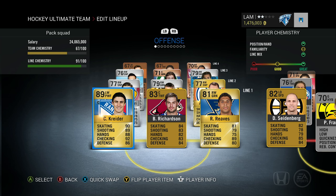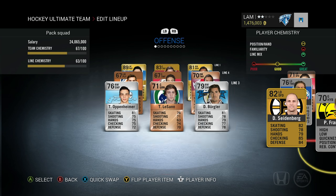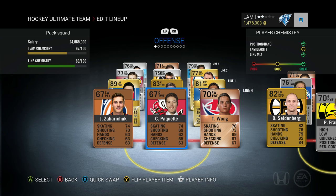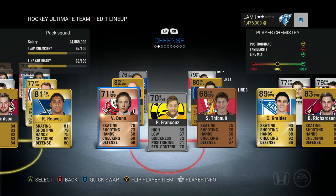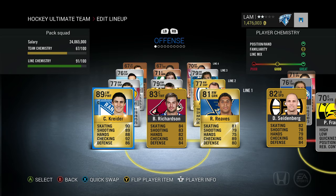The team is fully built. On the first line: Reeves, Richardson, and Kreider — used the captain card on him, making him 89 overall. Second line: Lamasari, Hoffman, and Slepishev. Third line: Burglar, Lasson, and Oppenheimer. Fourth line: Saharachuk, Paquette, and Wong. Defense: Seidenberg, Frank Kuz, Party, Schneider, Jackson, Dunn, and Theobalt. That's the team heading into game one of division one.